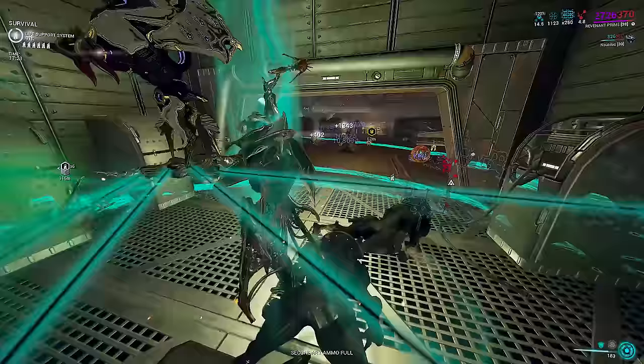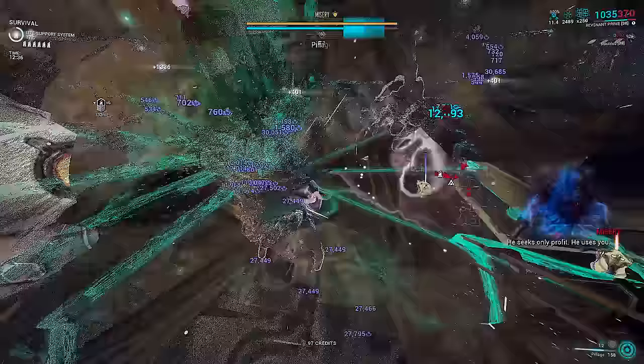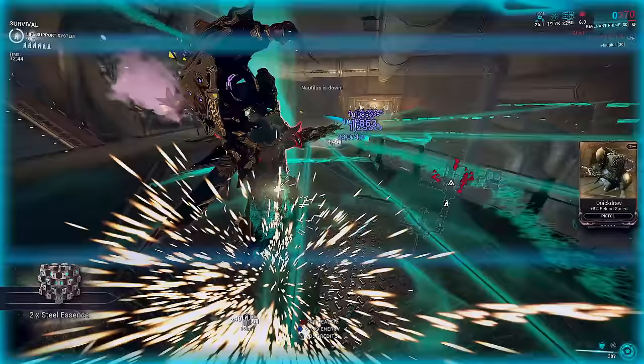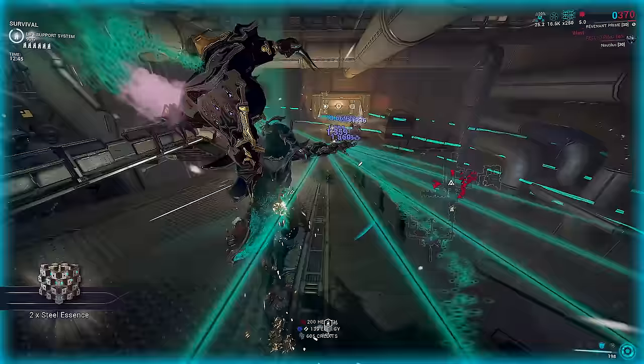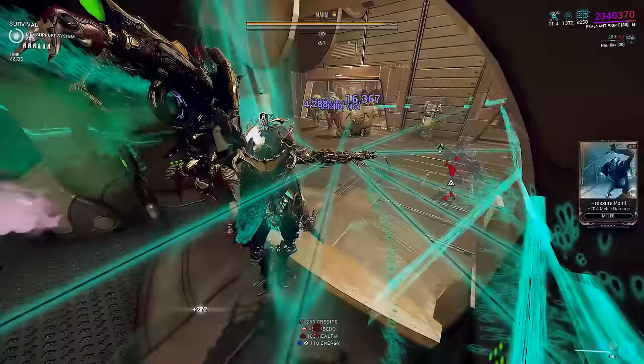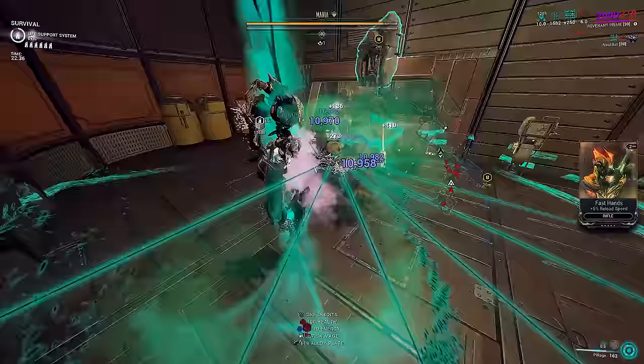The cherry on top: Acolytes can be enthralled, which shuts off their AI and completely removes their damage attenuation, allowing them to be killed by literally anything on your loadout - weapons, Reeve, or even Danse Macabre itself. If you want, you can even skip the enthrall and spin them to death over a few seconds since Pillage will remove all their armor anyway. Just remember that Pillage can only remove shields or armor per cast, so you will not be able to remove Acolyte armor with Pillage until their shields are fully depleted.